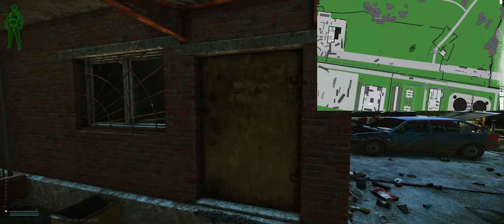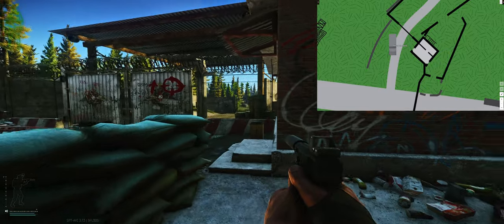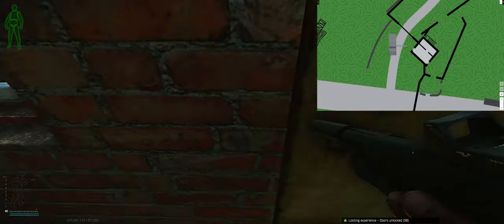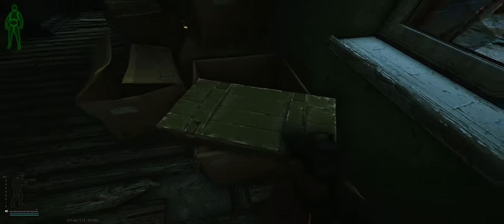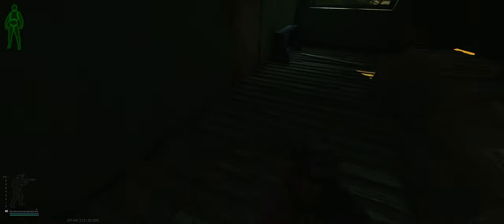Here is where the sniper scav can spawn up on the top — sometimes inside, sometimes just out on the railings. The key unlocks this door right here. Once you go in behind this locked door, you'll find some valuables, a weapon rack, a grenade box, and two wooden ammo boxes. So if you're looking to get some ammo, grenades, or possibly a gun, it's a good spot to loot in customs.